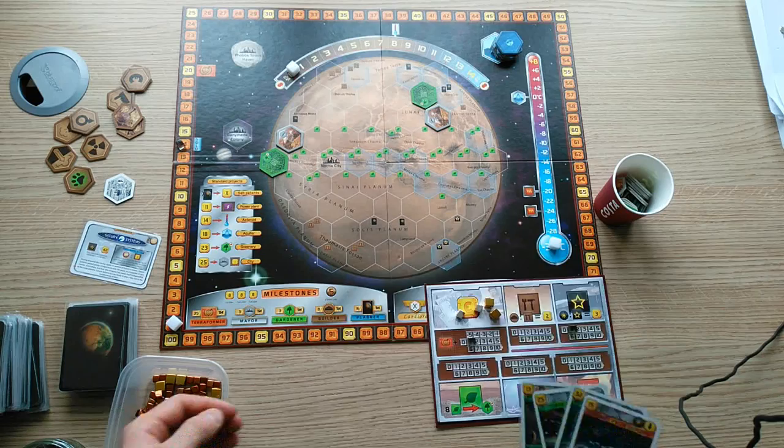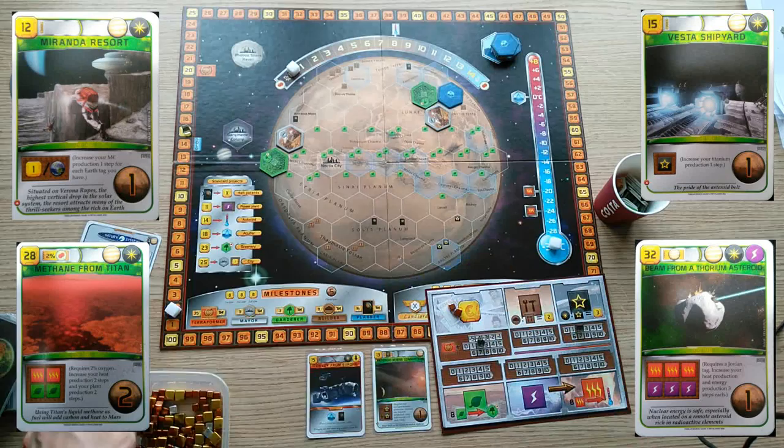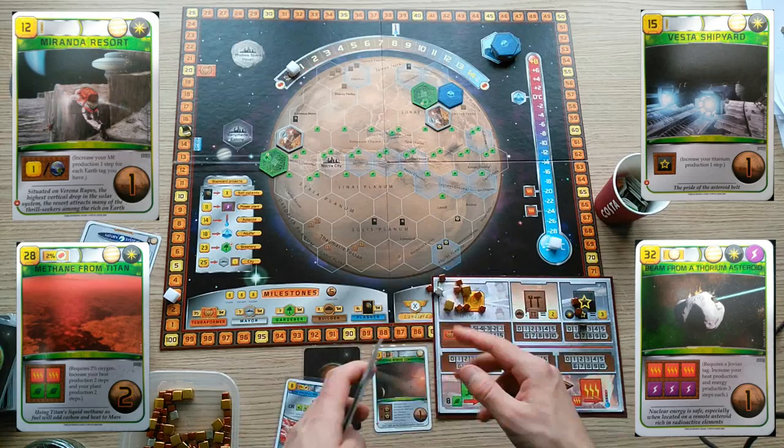Beyond these four important point-scoring cards, the remaining Jovian tags are all fairly self-explanatory — you can see some of them here on the sides. In total there are 12 Jovian tags, and Saturn Systems also provides an extra tag. Many of the Jovian cards give you additional TR straight away, and plenty of them increase titanium production. You quite simply want to buy almost any Jovian cards that come up.